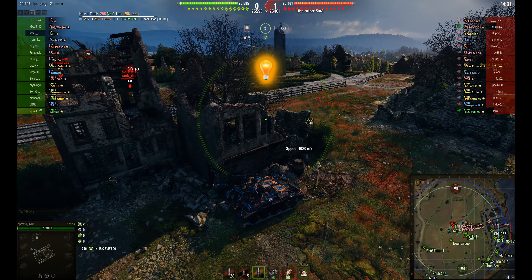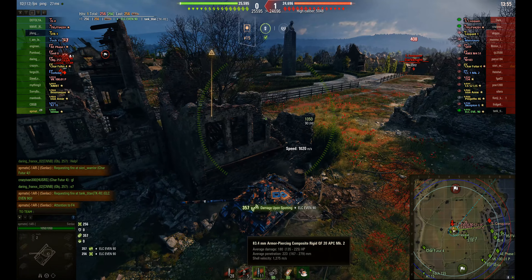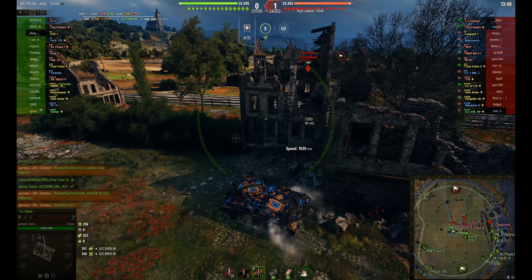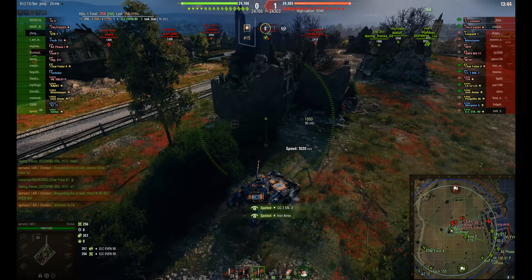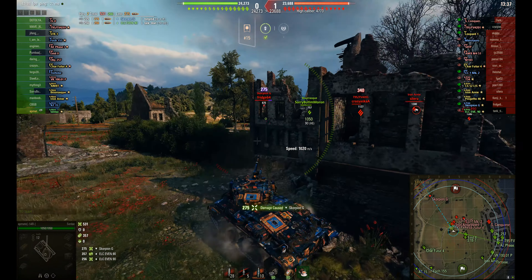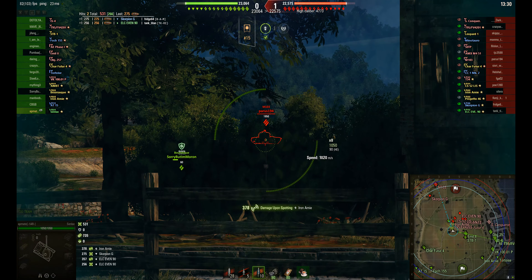So 256 damage — standard damage is 180, so that's not bad. He's got a pin of 223 with the premium round and 189 with the standard round. He's bottom tier in this match — tier 8 in a tier 10 game — and there are four tier 10s. He keeps using his HE round, fires into the Scorpion and does a nice 275, getting good damage out of that.